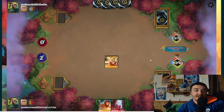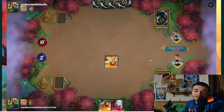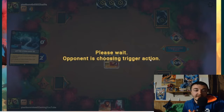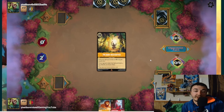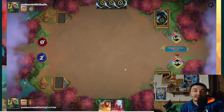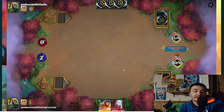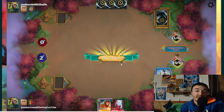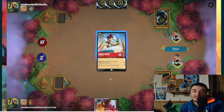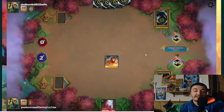We're essentially on par as far as card advantage. Storm Rider comes down, gets rid of our Doc and replaces itself — opponent goes plus. He inks Bear Necessities and still has one extra card on us. The big issue is we lost our ramp tools — both Pluto and Doc gone in one turn. We draw Surfer Mini; I thought about playing her but with so many high-cost cards, I really need to get to at least five ink.